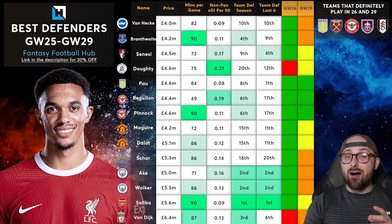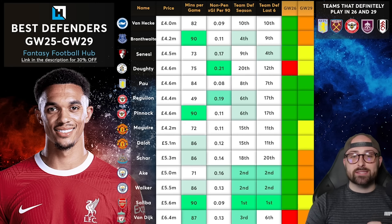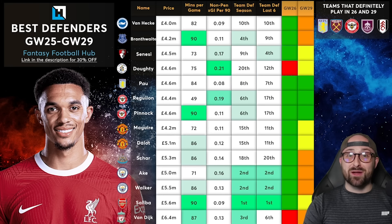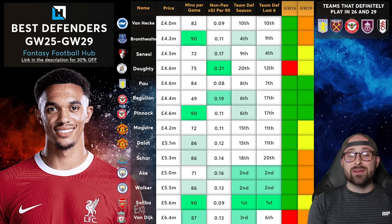Moving on to Sanessi — a really interesting option because he has exceptionally strong goal threat: 0.17 expected goal involvement per 90, which is third best on this list. Bournemouth are ninth defensively across the season and fourth best over the last six. He also has that brilliant double in Game Week 28 — Sheffield United and Luton at home. My issue is he plays against Newcastle this week, which isn't great defensively, and in blank GW26 he's got Man City. So if you're free hitting in 26 he's a really nice option, but with immediate fixtures not great and no confirmed fixture in GW29, he's not for me.